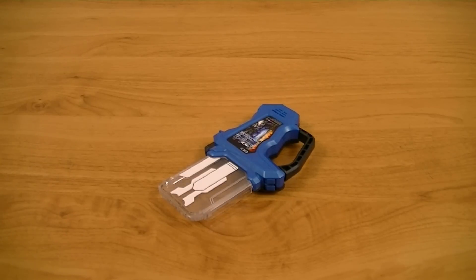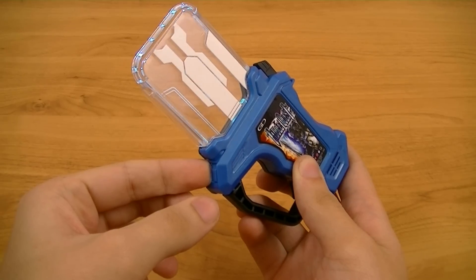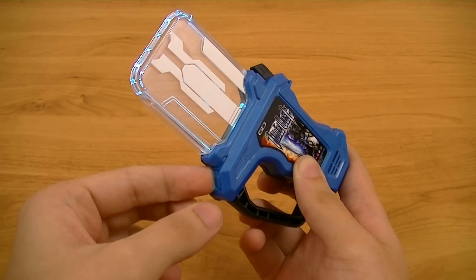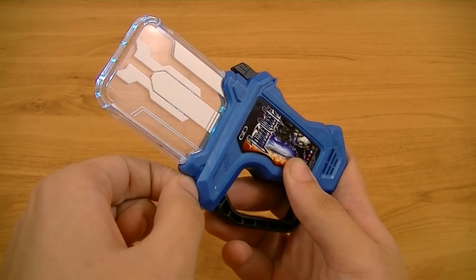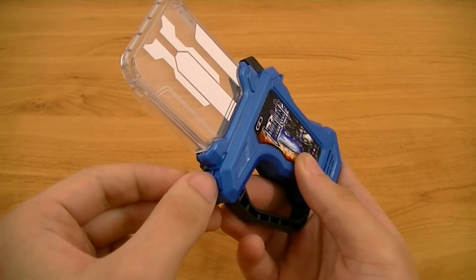Lastly, because this is my first review of a Rider Gashat on its own, I'll show you how you can activate the race functions of a Rider Gashat even if you don't have any of the other devices yet. For the Level 1 transformation, press and hold the left switch. For Level 2, hold that in and then press and hold the second switch. For Level 3, start by pressing and holding the right switch, then press and hold the left switch.